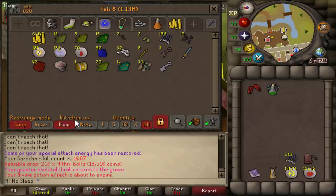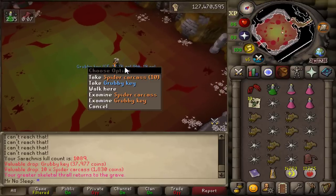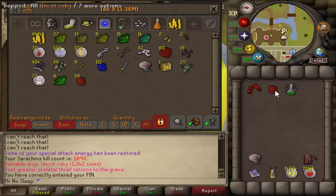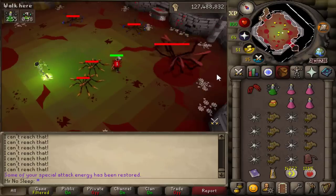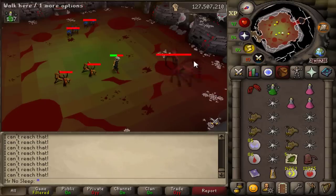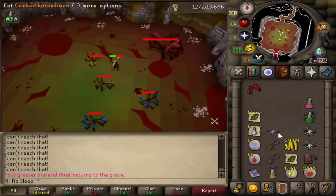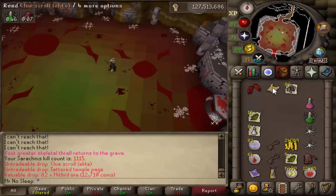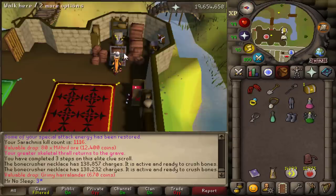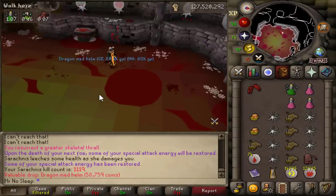I think the only next best elite rate would be barrows or lava dragons. Sarachnis is a little safer than lava dragons and probably better money than barrows — might have to do a 10-hour barrows video soon. The inspiration for this video came from my recent 10-hour temple spider grind on my iron man; just south of temple spiders is where you find Sarachnis. I'm also about 4,000 kills dry of a spider pet at Venenatis, so if you can't get that pet, Sarachnis is the next best thing.